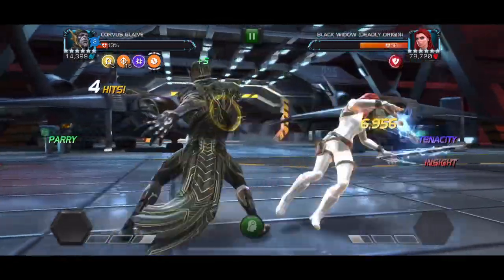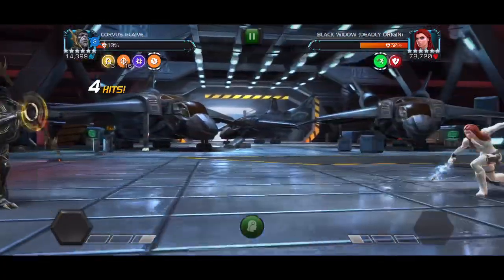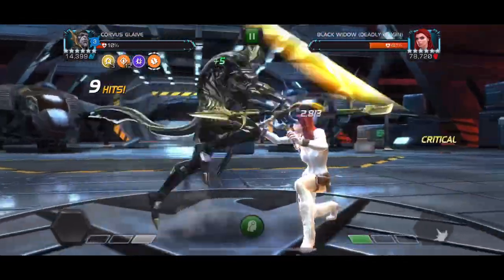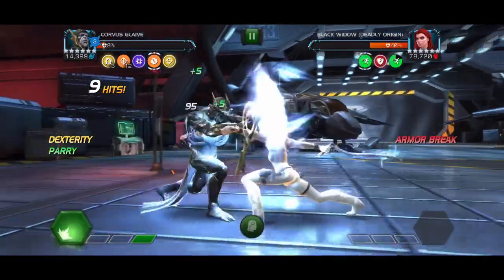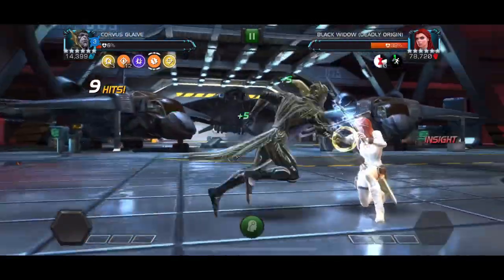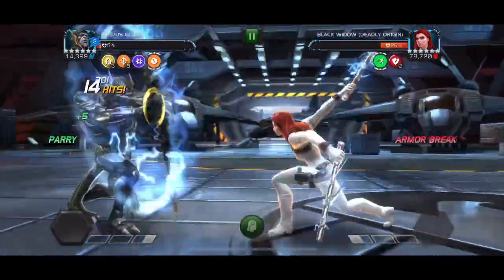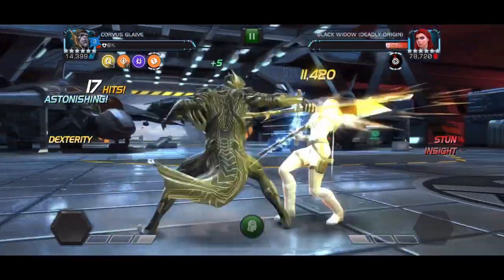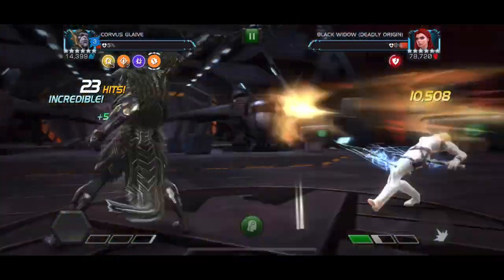Tenacity sometimes works against the node itself — it didn't even apply there. But really anybody can do this: parry, put up that evade charge, back off, and get your opening. You can even do it with Corvus and pick up the evade charge and get it done without evading at all for the entire fight. It's a nice little mini-game on this one.